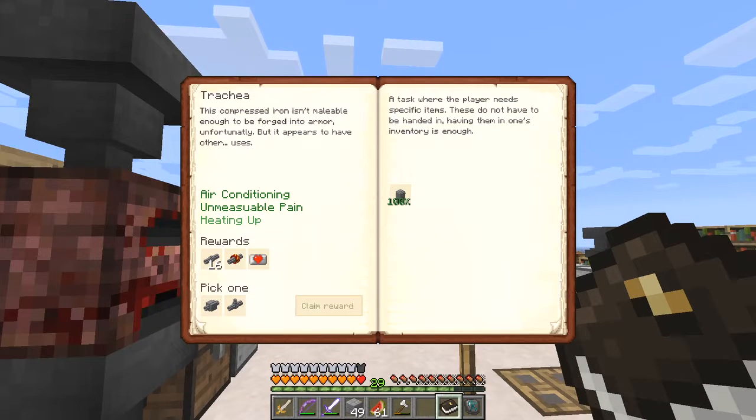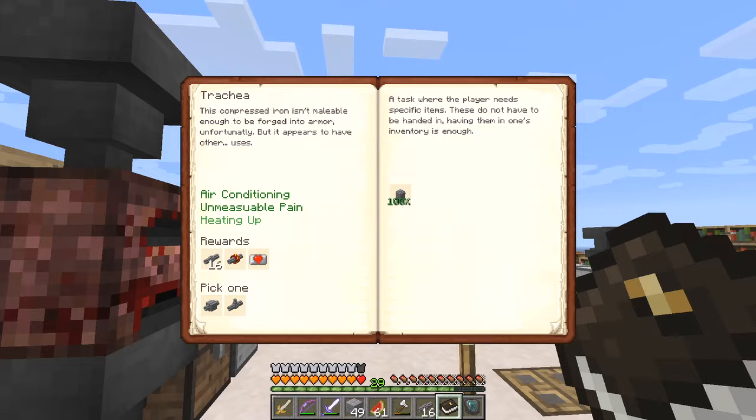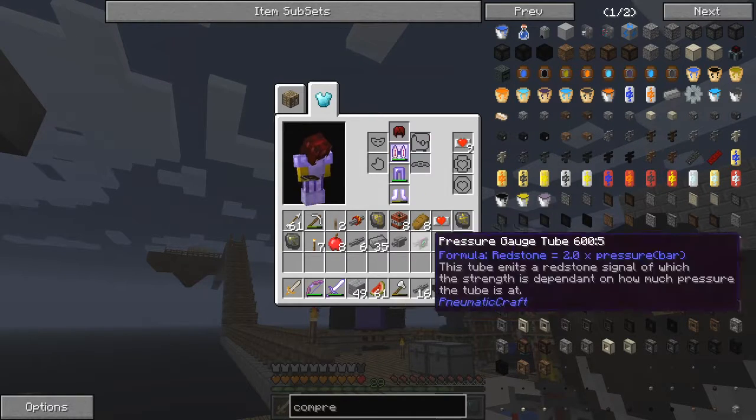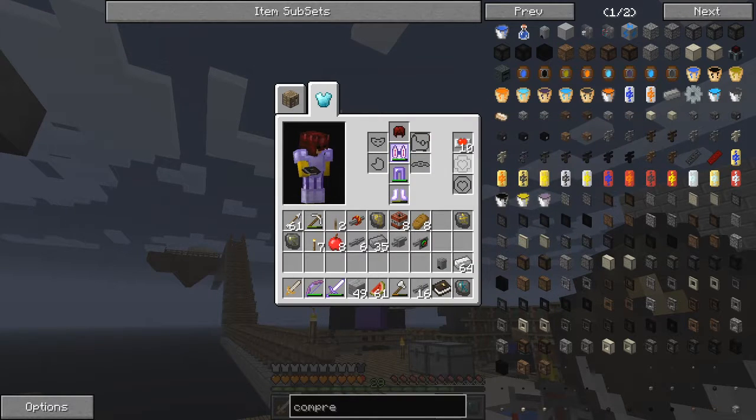It looks like I can now claim one of these two - a pressure regulator tube or a pressure safety valve. Let's go for the first one. We've got 60 more and another red heart canister. Let's deal with that first - which now maxes my heart canisters for that particular type, but we haven't got any yellow heart canisters yet.